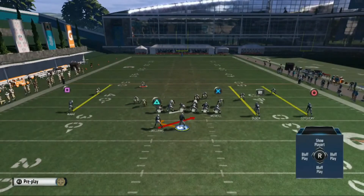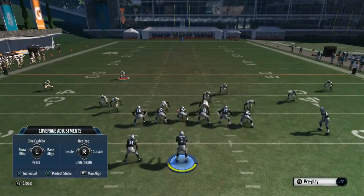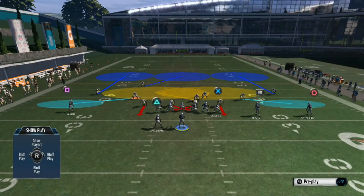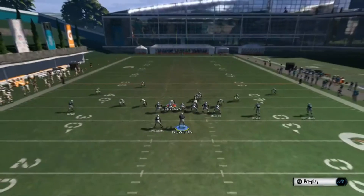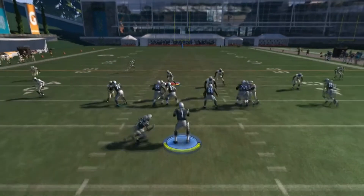So right now I'm going to call Protect the Sticks. You'll see this flat route I'm controlling on the left side of the field. The square receiver is running an out route — in previous Maddens there's no way this flat defender would be able to stop a 10-yard out route. But with Protect the Sticks, he's going to drop to that 10-yard marker and play that out route very well.